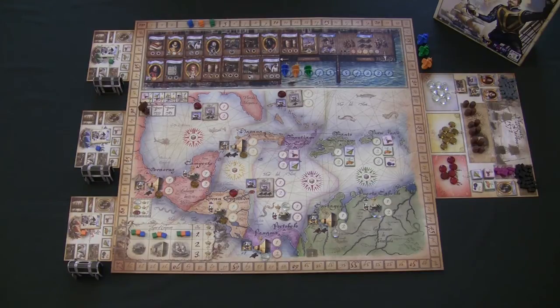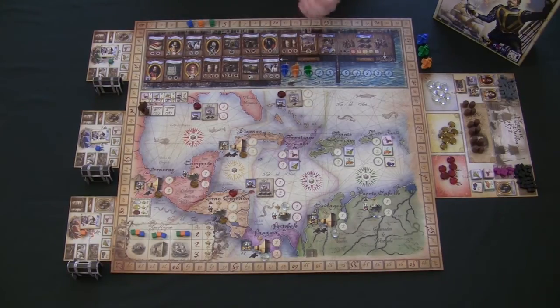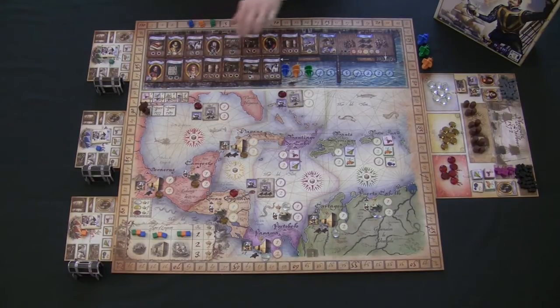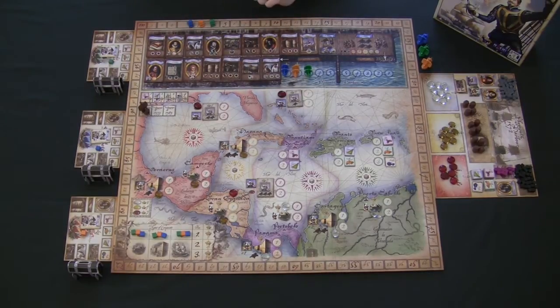To set up the game, first randomize player order — you can throw each ship token in a bag and draw them out one at a time. Once player order is figured out, lay out all the location tiles. If playing a three or five player game, lay them out as explained earlier with larger amounts coming before smaller amounts.